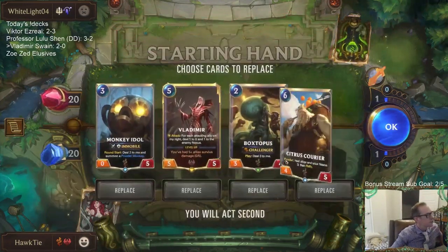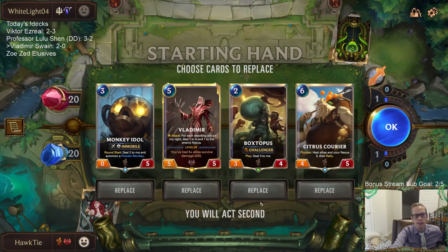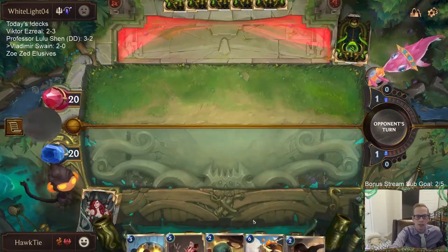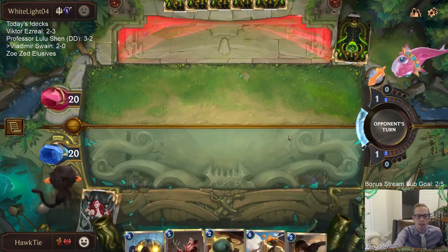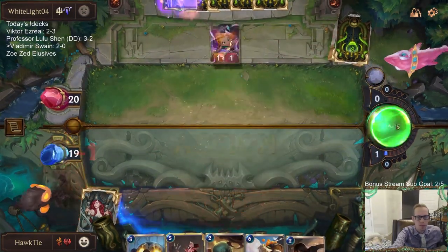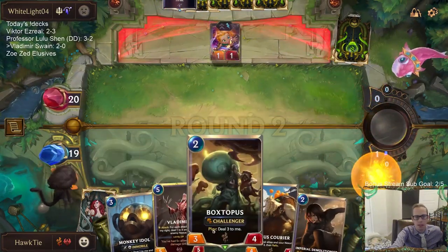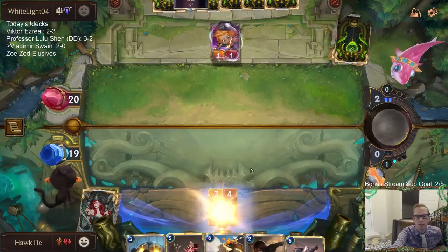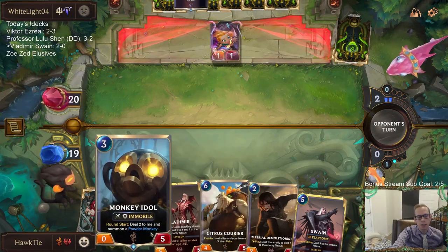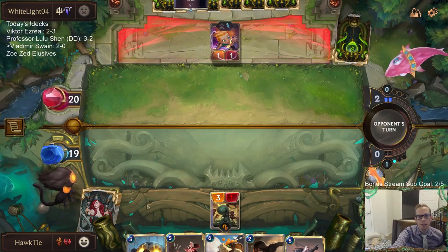Zoe Aurelion Sol next. This looks like a good hand — could use some more filler in between but that's what draws are for. We have something to play on two and three, need something for four, then five and six. Boxtapus can try to kill Zoe. Monkey Idol is great for Vladimir and Citrus Courier but also bad against challengers, so maybe against any Grand Plaza deck I should be mulliganing it.